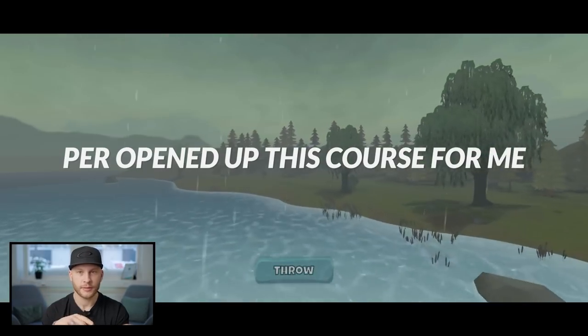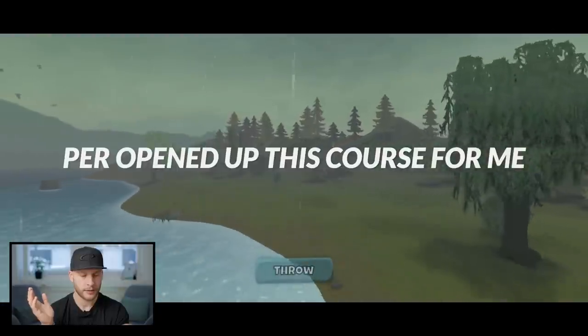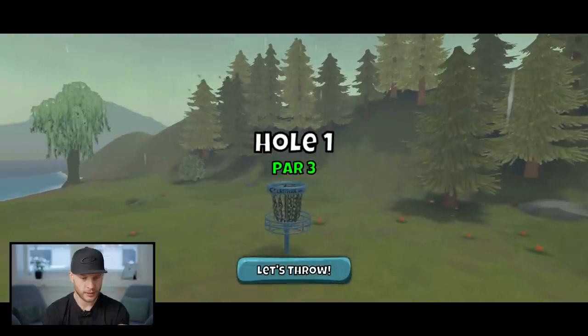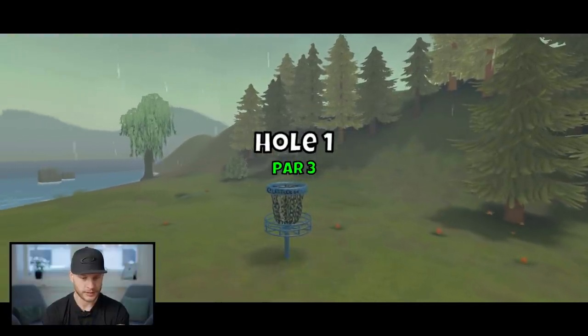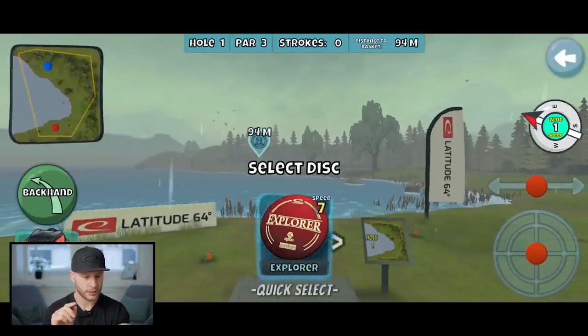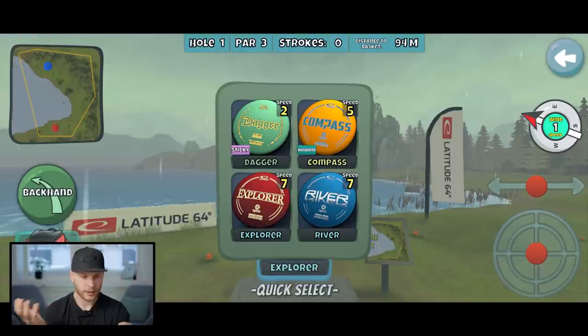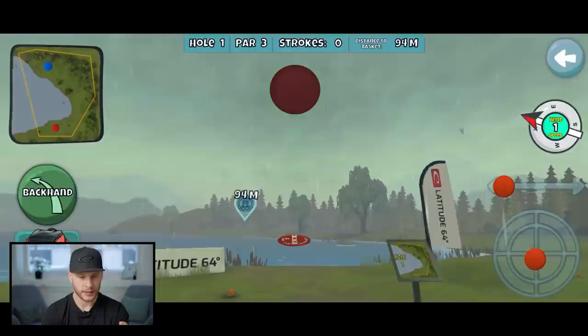The course I'll be playing is Lakeside — the creator of the game told me that. Let's throw. He also got me some discs. Let's check my bag: I have Dagger, Compass, Explorer, and River.